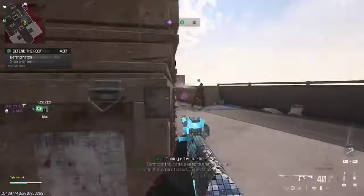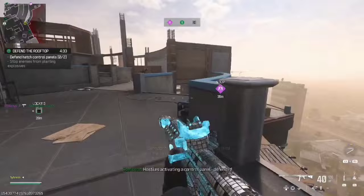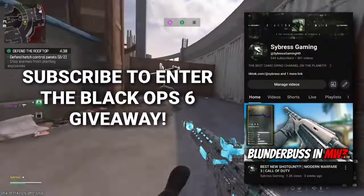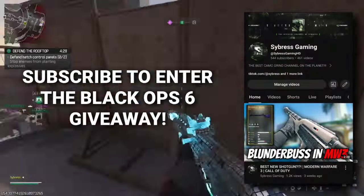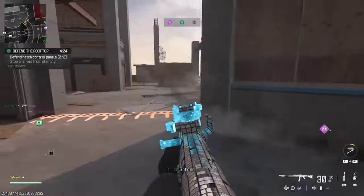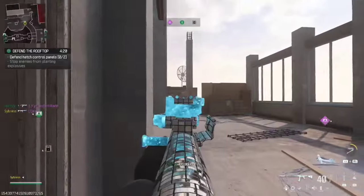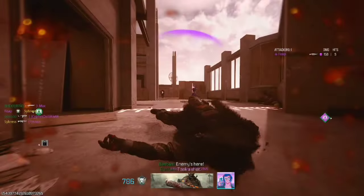We're using the STG, a standard class — only thing changing is the optic — starting here with the Jack Bullseye. We're giving away a copy of Black Ops 6 when we hit 600 subscribers, so make sure you subscribe and hit that like button. Let's get right into it. The Bullseye is okay. It's nice visually, but the recoil pattern is not good in my opinion. Overall, 6 out of 10.